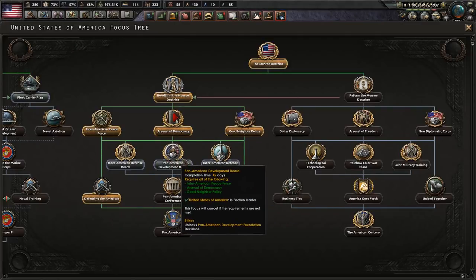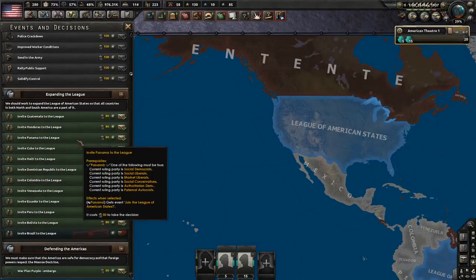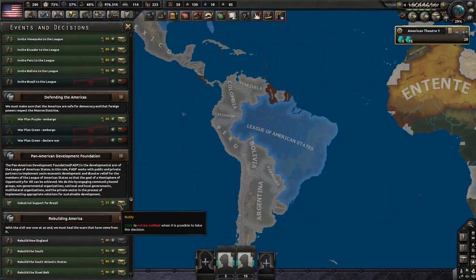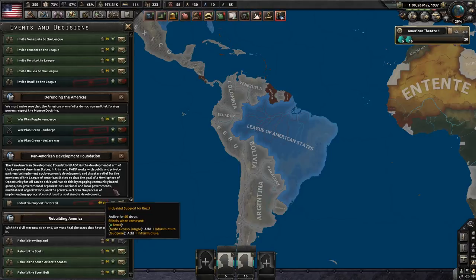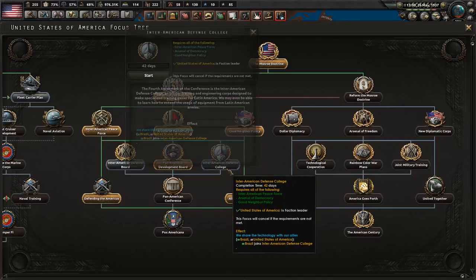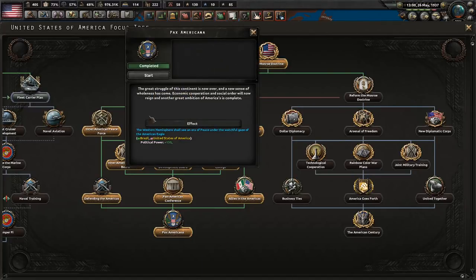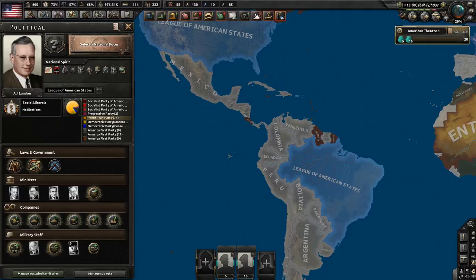There's also the Pan-American Development Board where you can spend 25 political power to build infrastructure for allies. Not super powerful, but a nice touch. Everything ultimately leads to the Pax Americana, which gives a flat 150 political power to every nation in your League when you take it.